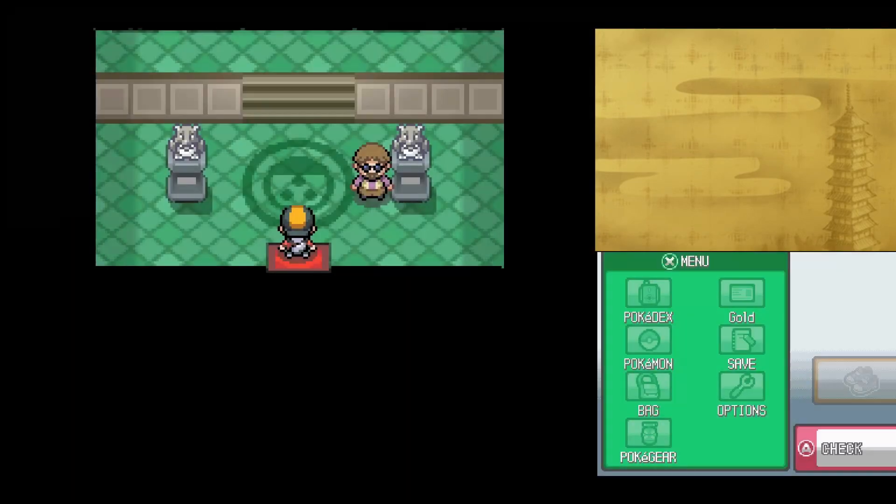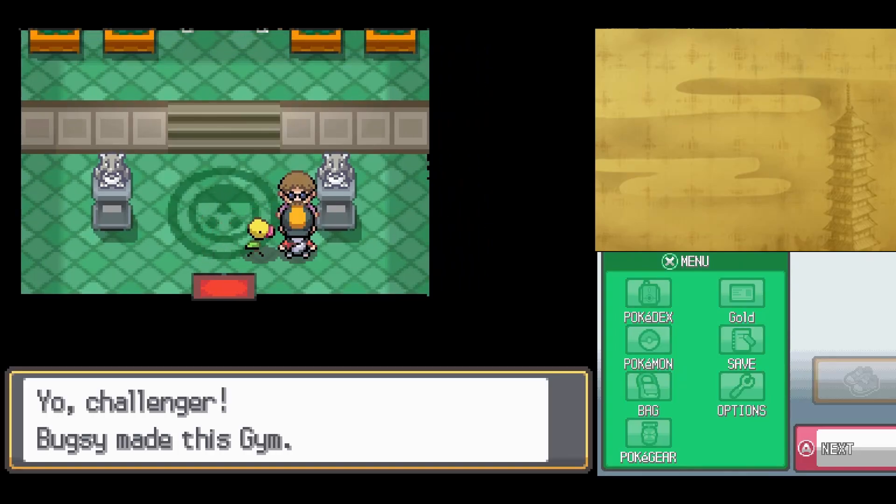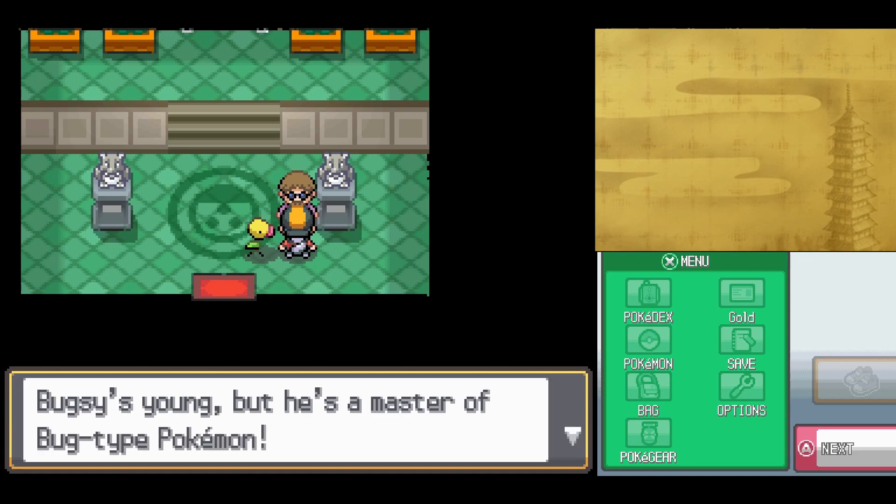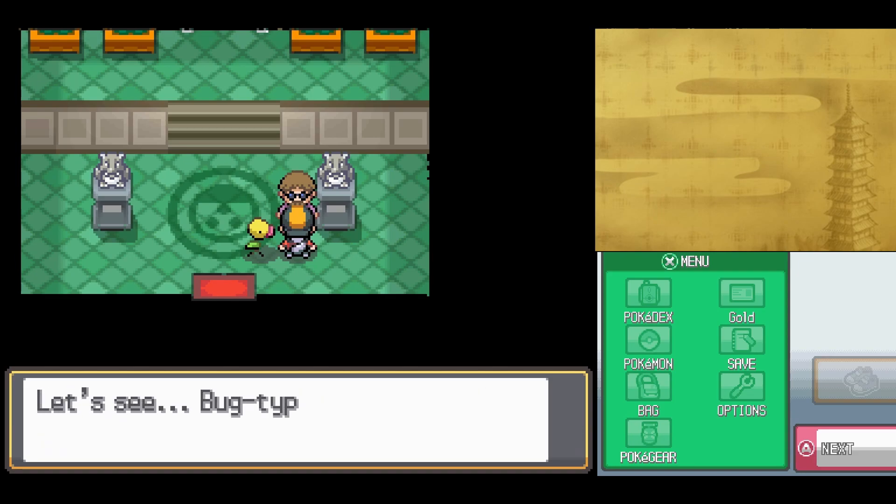Let's go see what this gym is. Yo, Challenger — Bugsy made this gym. It's a huge nest of Bug-type Pokemon. Bugsy's young, but he's a master of Bug-type Pokemon — it's going to be tough without my advice. Bug-type Pokemon don't like fire, and Flying-type moves are super effective too.